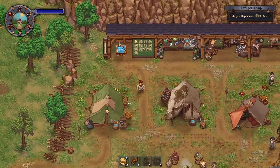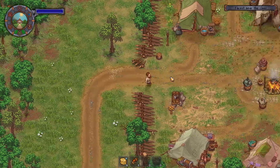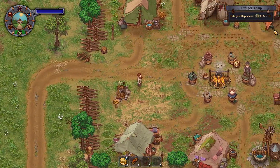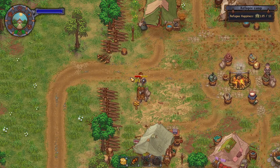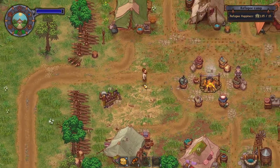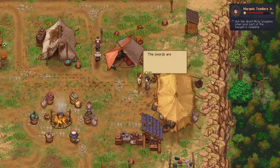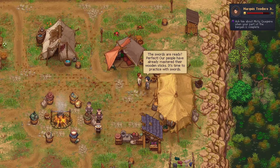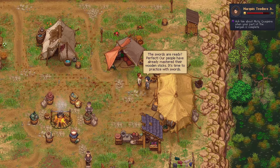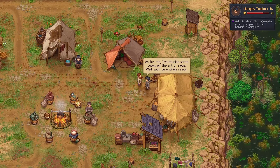Let's build the sword rack. Why would you build it right by the entrance? If you don't run from the tent to the sword rack fast enough, everyone is left without weapons. This also gives us an additional happiness point. The game says our people have mastered their wooden sticks and it's time to practice with swords. As for me, I've been studying books on the art of siege.